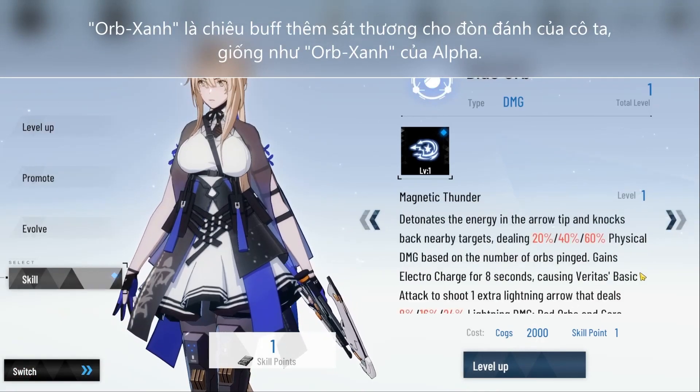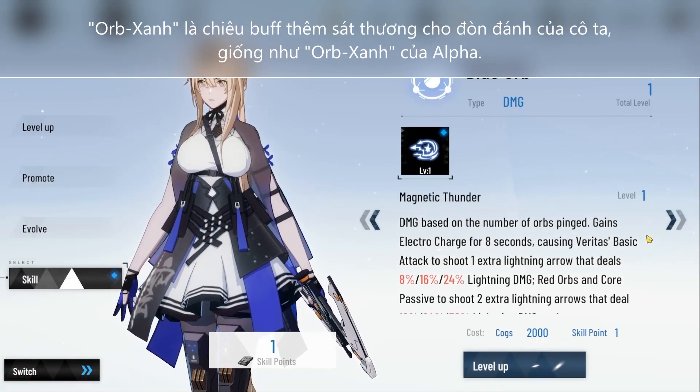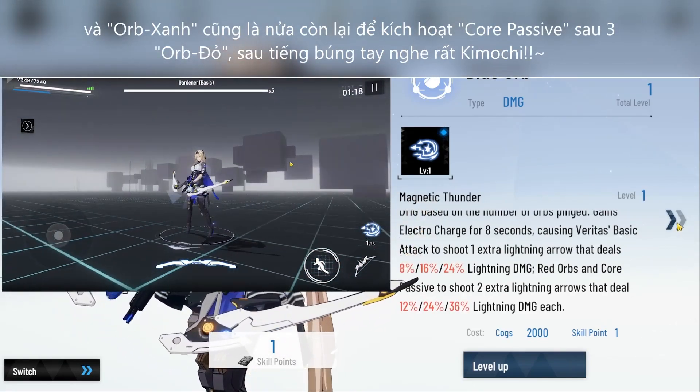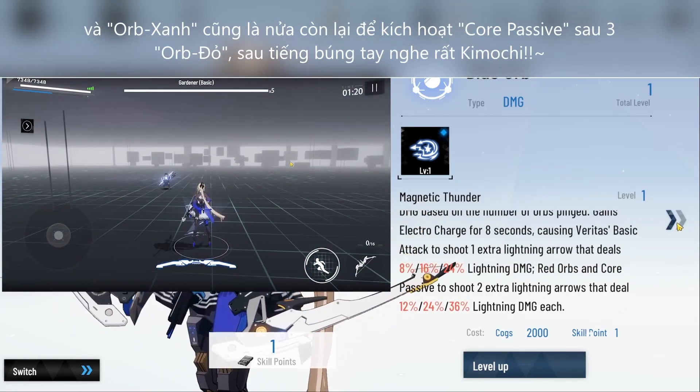Blue Orb grants additional strikes to her basic attack and core passive, similar to Alpha's Blue Orb. Veritas performs a distinct, satisfying snap, and this will fulfill the second half of her core passive.